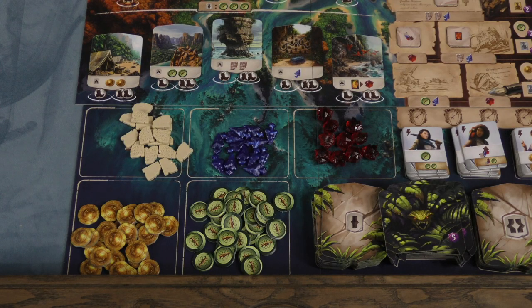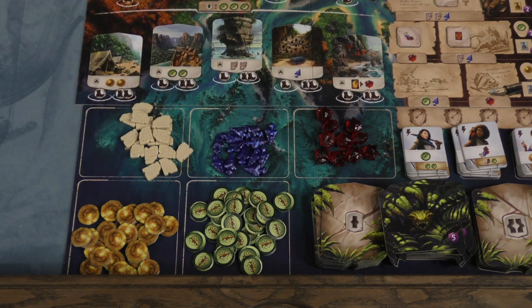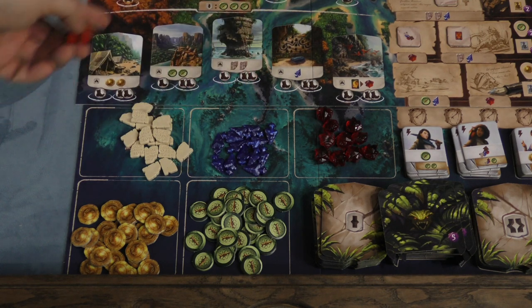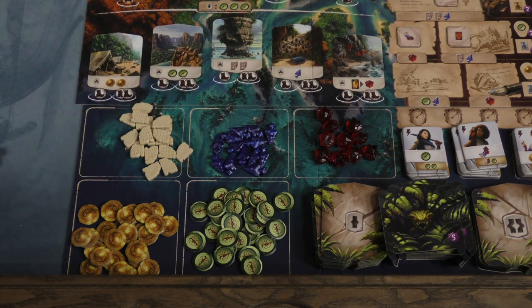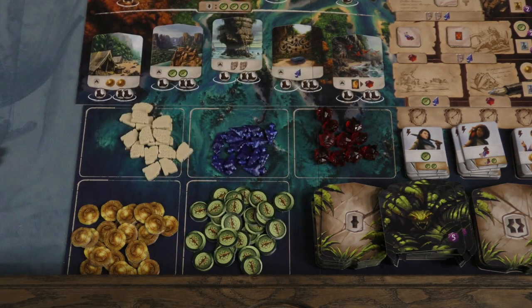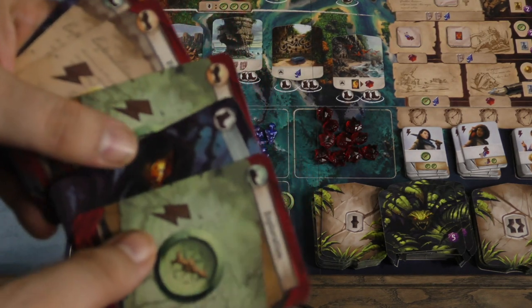One of these actions is to go and dig at an excavation site. The board starts with five of these and more come out as time goes by. You just place your guy on these — some might be covered up if you're playing with less than four players. To go to them, you need to pay the icons shown. You'll notice there are boots there, so I could get rid of this fear card for one boot and go to this spot.